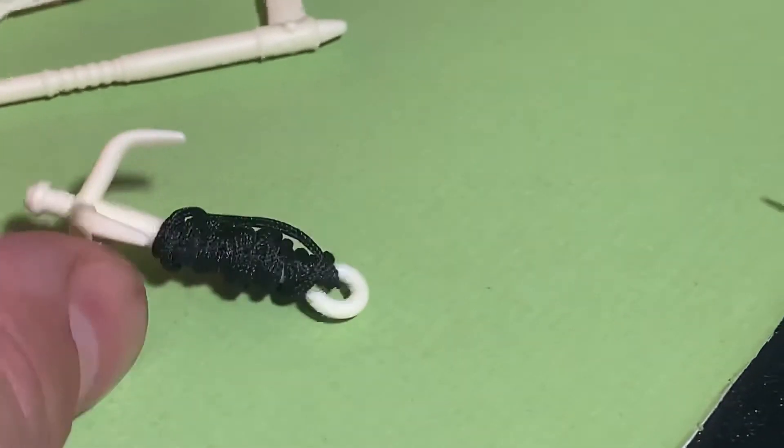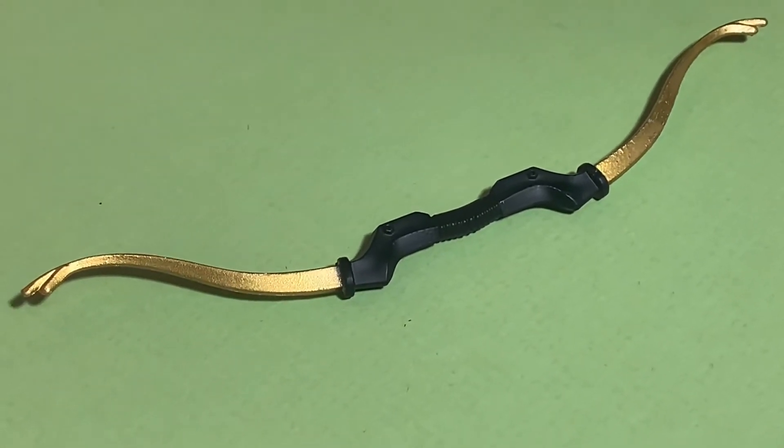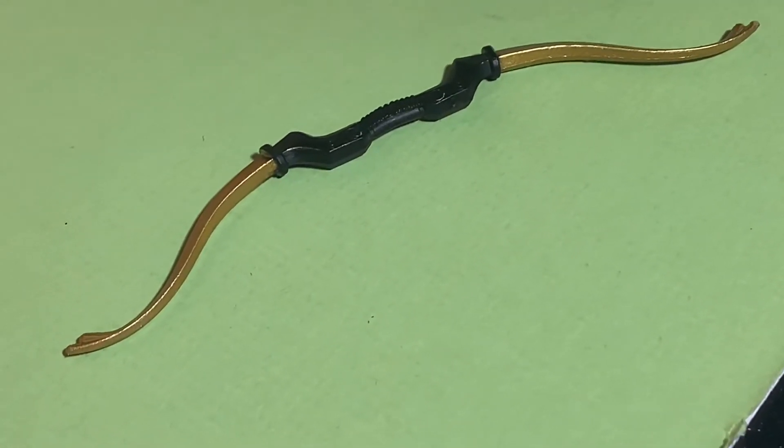And a grappling hook with rope, so you can do that — that'd be pretty cool. And the bow — the bow is black and gold, also looks really cool. I just wish the single arrow matched the bow and the backpack. It should be black and gold. Why isn't it? I don't know.